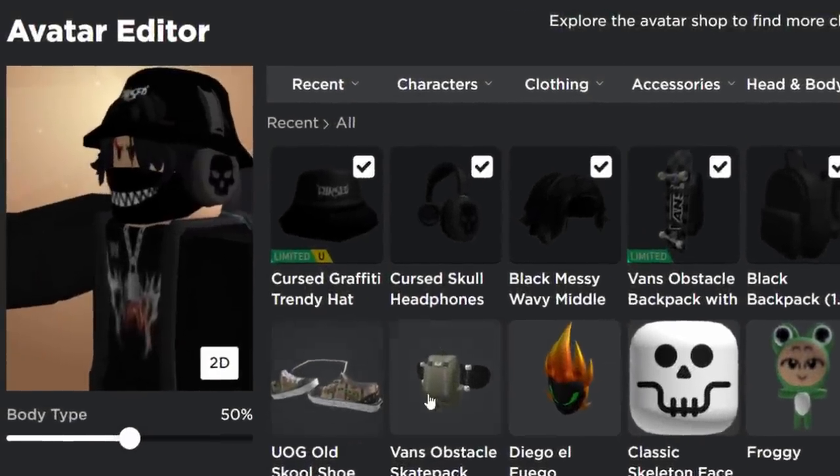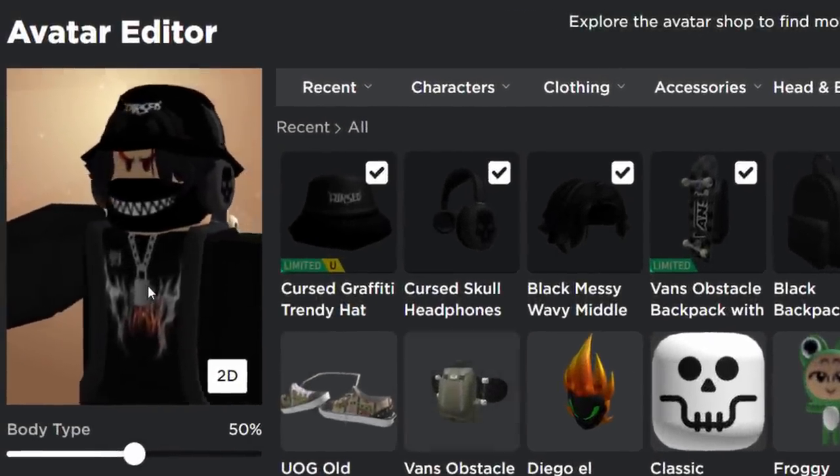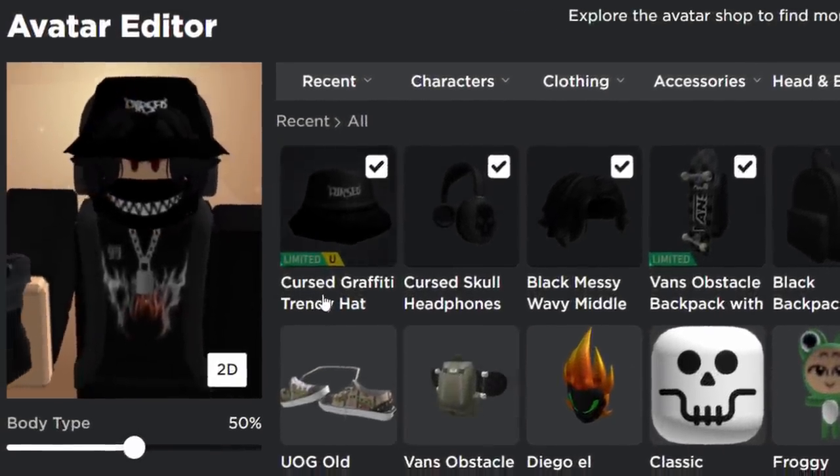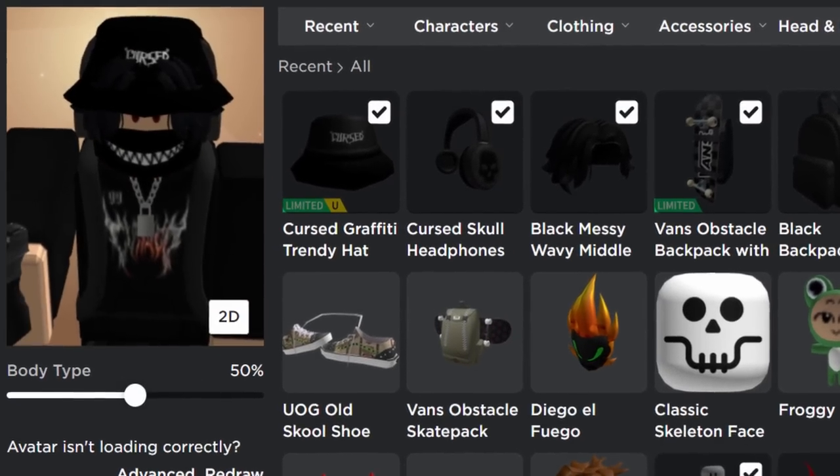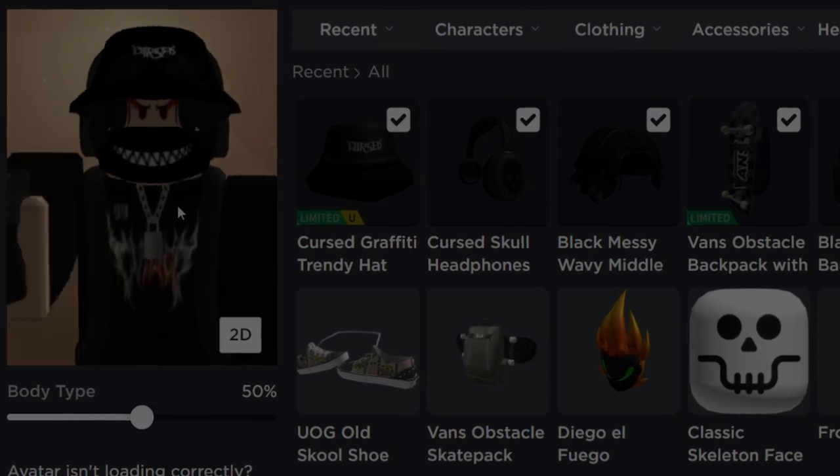And there you go, now we are done! We completed it. We got the shoes, we got the backpack, we are done. Also, if you guys want the cursed graffiti trendy hats, it's nearly run out — there's only a few left in stock, so I'll link it down below. And yeah, that's it for this video. See you guys.